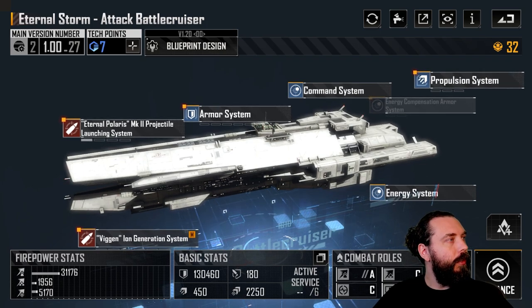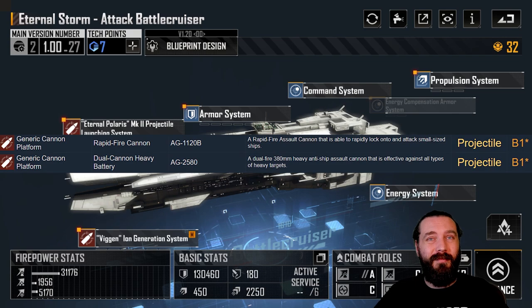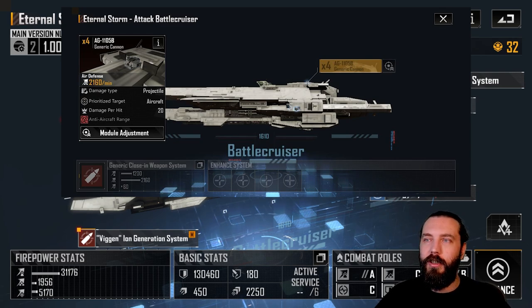B1 is the rapid-fire cannon system that can lock on to small ships — basically just more anti-small capability. B2 gives you another generic cannon that's anti-aircraft, with 20 damage per hit. I personally wouldn't run B2 either.